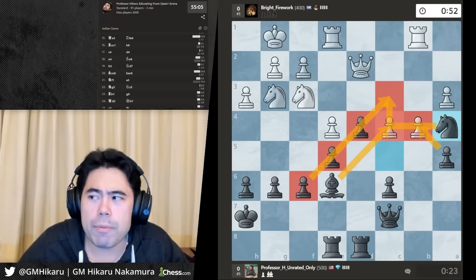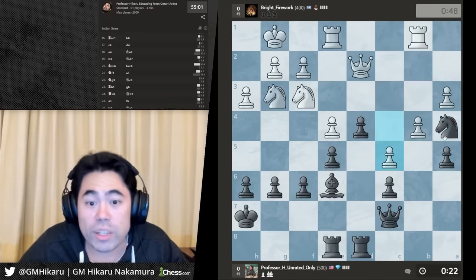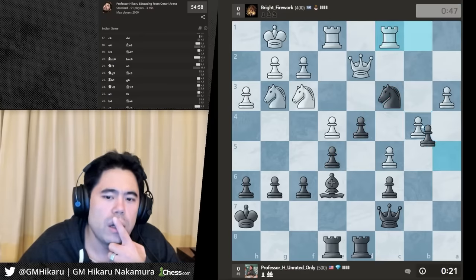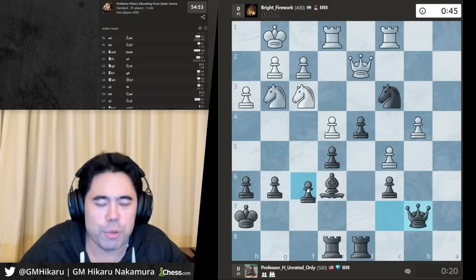Oh wait, this is 3+0? I thought this was 5+0! I didn't mean to make this 3+0 — that's why I was so slow. But anyway, I've got a great knight on c4, b4 is very weak.